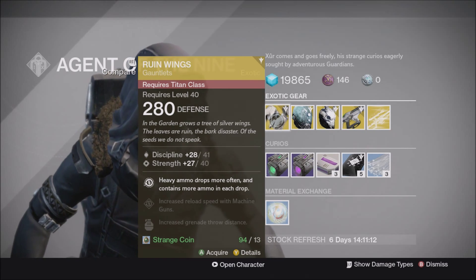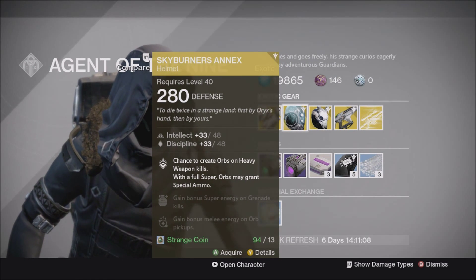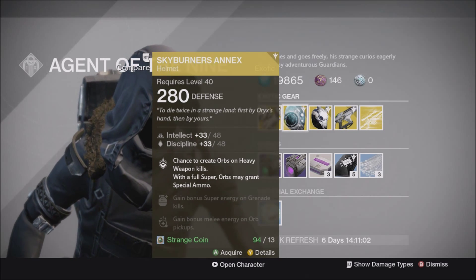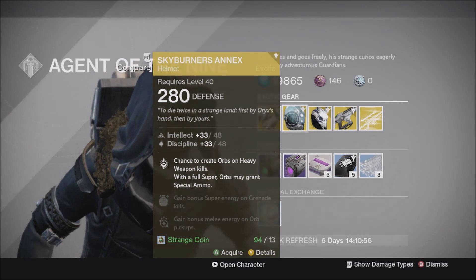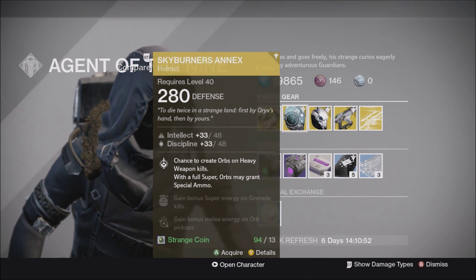For the Hunter this week, Xur has brought the Skyburner's Annex with an Intellect and Discipline roll. This helmet has a chance to create orbs on heavy weapon kills, and with a full super, orbs may grant special ammo. It also has Ashes to Assets and gives bonus melee energy on orb pickups, which is pretty good. I recommend picking it up.